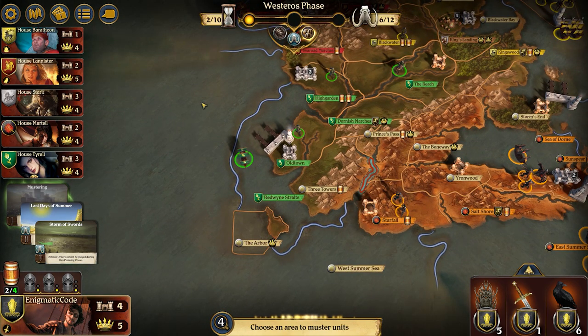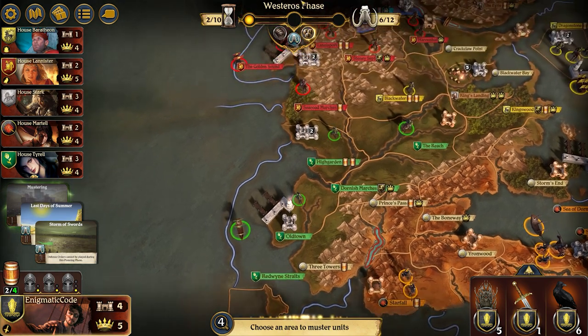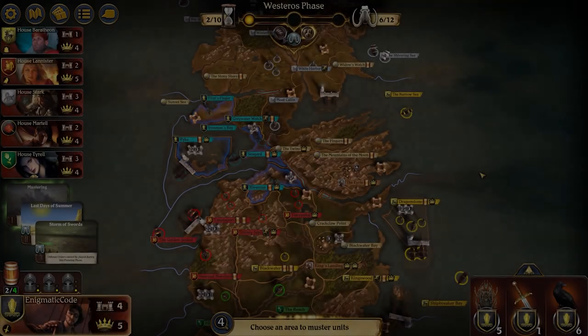Looking at the West Summer Sea, with your limit of six ships you're really not going to be able to use it as a reliable area to support Highgarden and Starfall. You may be able to pop your head down if Tyrell and Martell are looking particularly weak to borrow some of their castles, but I really think overall your best strategy is to go after Lannister. It's just a matter of waiting for the right time to strike.